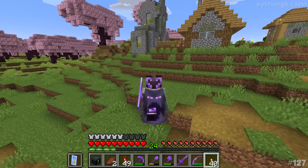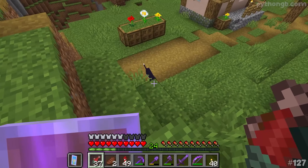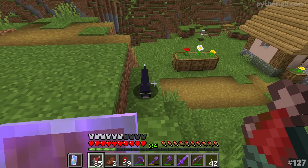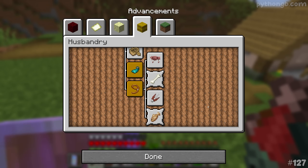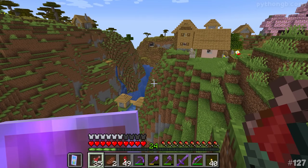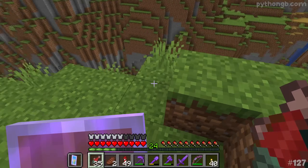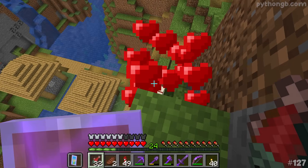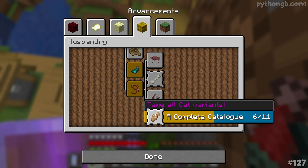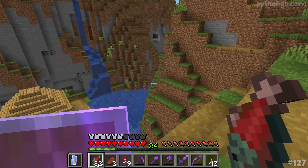Here we are, village number two — we are kitty cat hunting! This is a variant of cat we do not currently have. Let's go — fantastic! Did that count? Yeah it did — five out of eleven! Oh, I see another kitty cat perched on the edge over there. This might be a little bit precarious trying to tame it, but I'm pretty sure it's another unique one. God, another one! Let's check the advancement screen — yep it is! More than halfway there — six out of eleven! Two unique kitty cats from one village, that's not bad going.